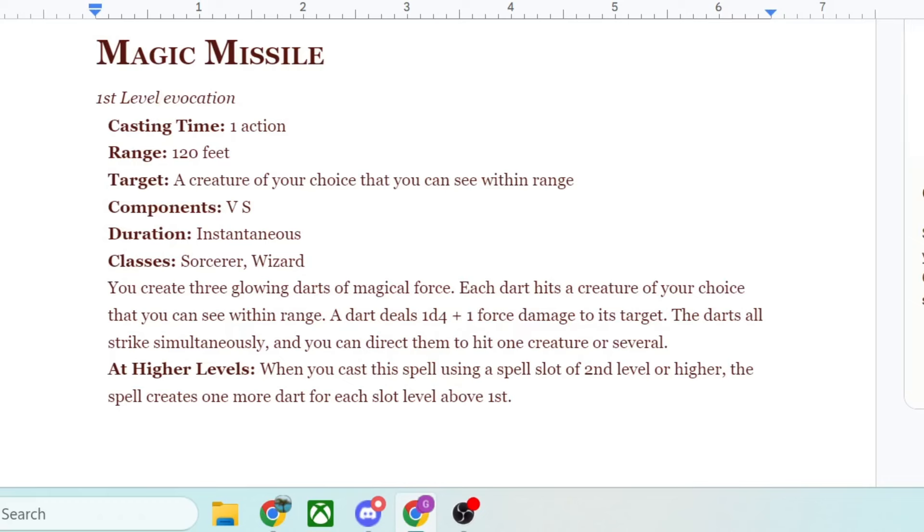Also noteworthy: the first time you cast Magic Missile in DC-20, especially because you don't have disadvantage on that check, you could spend a 3rd action — 2 to cast it and a 3rd to give yourself advantage on that spell check. If you made a 20 on your spell check, you would then be getting that 4th missile right there.